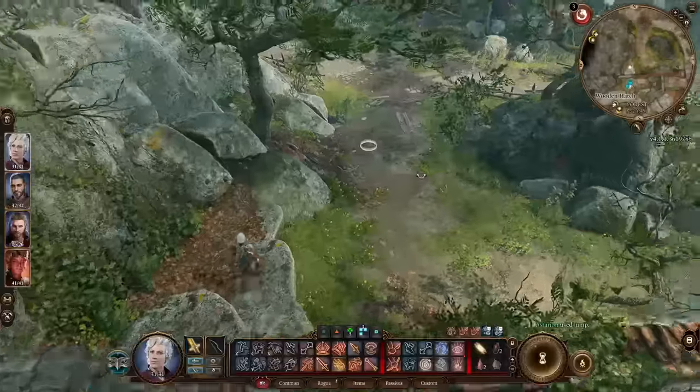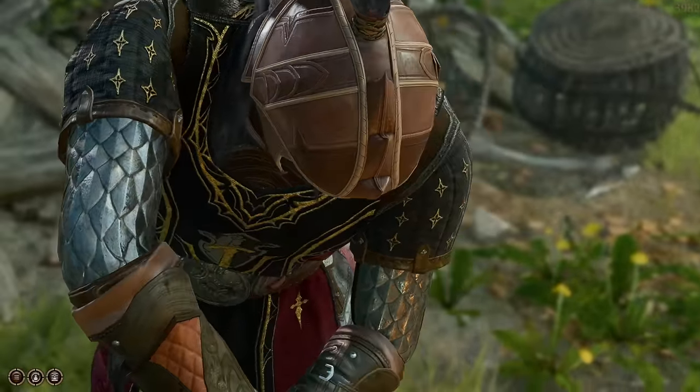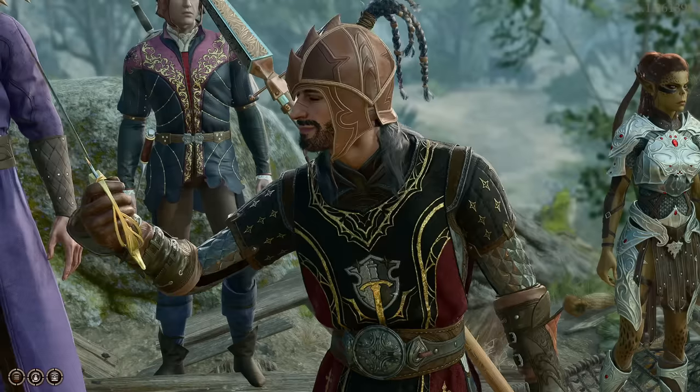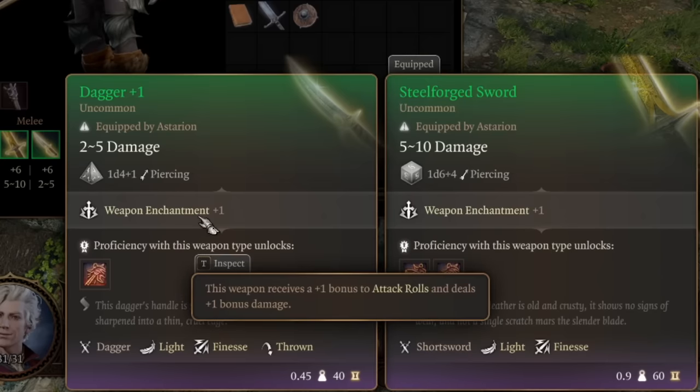Finally, if you head north from the windmill to the small hill next to the barn, there'll be a dagger in some cooking meat. If you can free the dagger from that cooking meat, you'll get yourself a green dagger with again a plus one enchantment. So there's so much good loot in one village, and very conveniently you should be able to get all of this very early on.